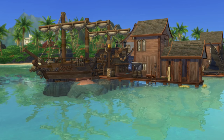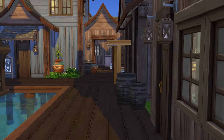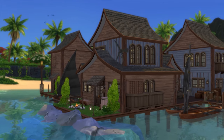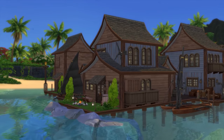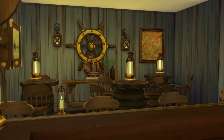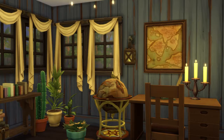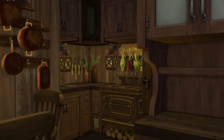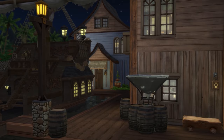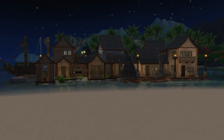I built my floating pirate town on a 50 by 50 lot in Sulani. It ended up costing a total of 228,000 simoleons, which is less than I expected. It has six bedrooms, five bathrooms, three fully functioning kitchens and two semi-functioning kitchens, a farm, a bar, a nursery, and the ability to play off the grid if you want the extra challenge. There's space for five couples or single sims and one infant, and if you own For Rent you can also turn this into five separate households. And that concludes the floating pirate city.